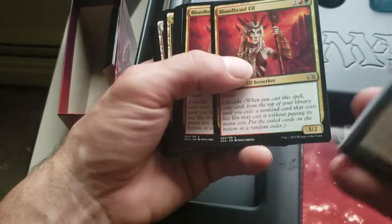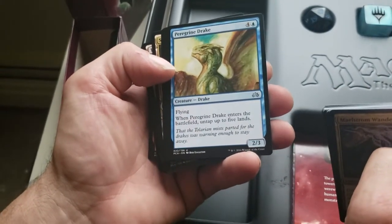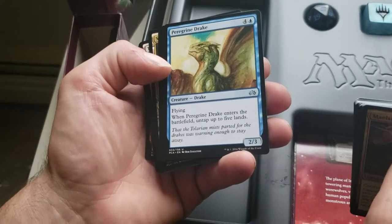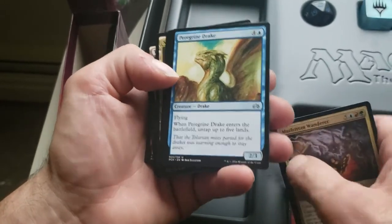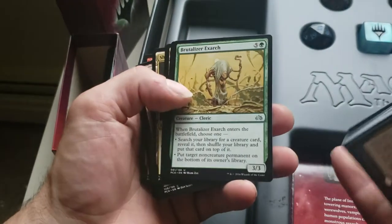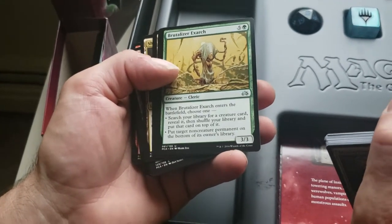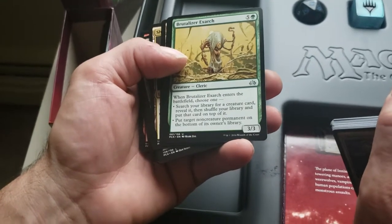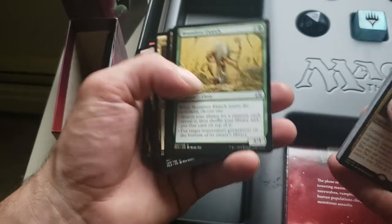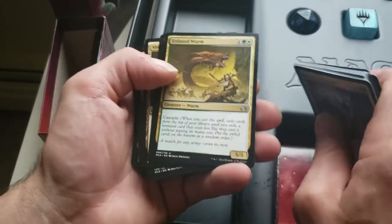So I'm getting a real good feeling that this is a Cascade deck meant to get your deck out quick. Peregrine Drake — a 2/3 flyer, when he enters the battlefield, untap up to five lands, so he's free to play once you have the land for him. Fusion Elemental — just an 8/8 big nasty. Brutalizer Exarch — 3/3 Cleric, when he enters the battlefield choose one: search your library for a creature card and put it on top, or put target non-creature permanent on the bottom of its owner's library. Enlisted Wyrm — a 5/5 Cascade, another 6-cost Cascade.